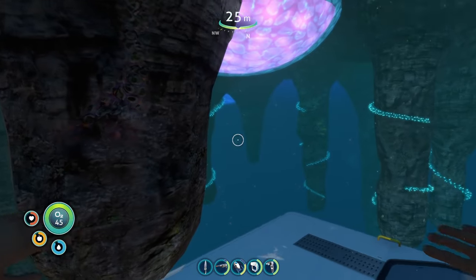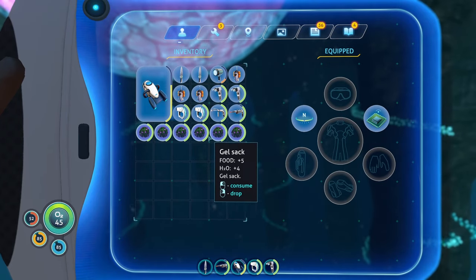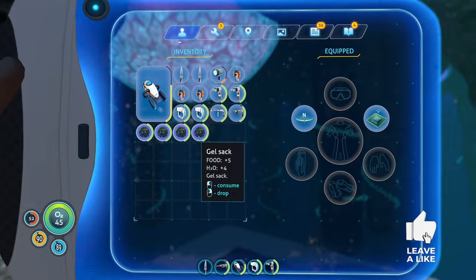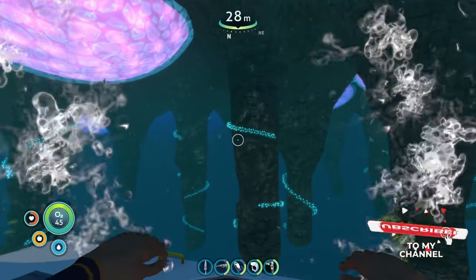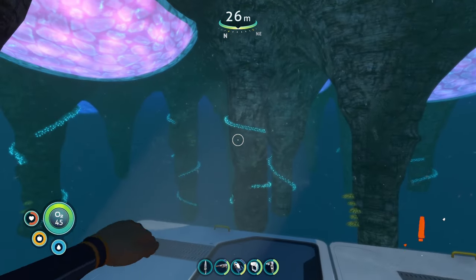Five food and four water is a little better than the three food and one water from creepvine samples, but it's still kind of iffy as far as food stats go. It's not really a good source of food in this game — an iffy food source right after the creepvine samples. With that we move on to the next plant.